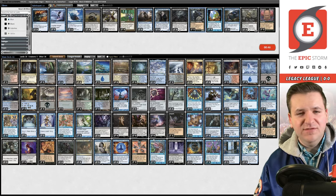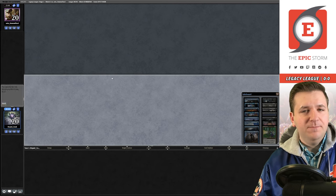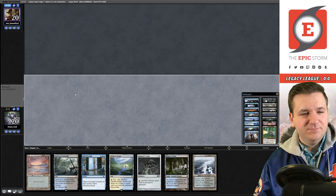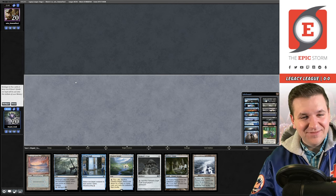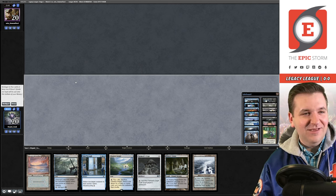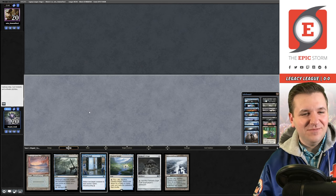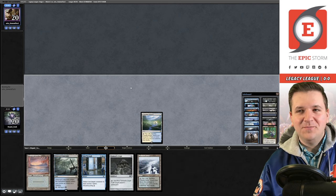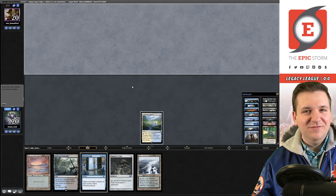Down a game, on the play against Lands. I'll try this five-card hand — it technically has half the combo. Step Through gets Thassa's Oracle. They can't Wasteland me off this. Back the Watery Grave and pass. I'm not sure if I was supposed to mulligan — if I can just find Tainted Pact we can win.